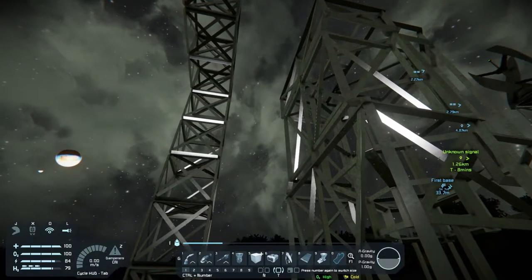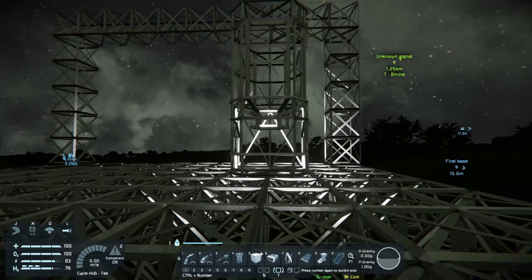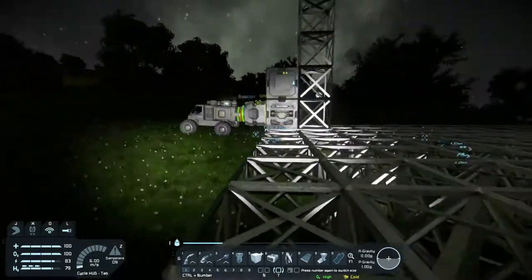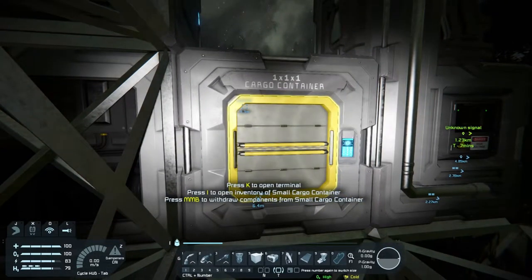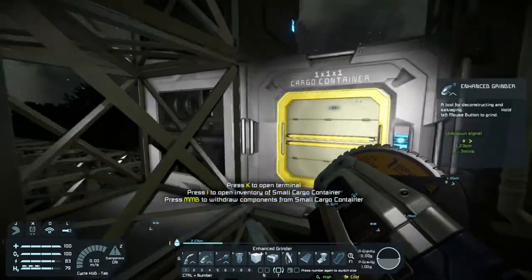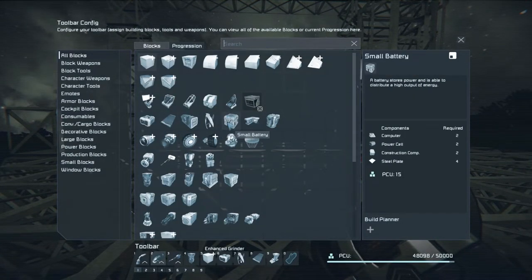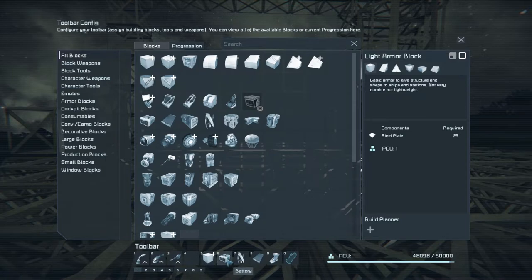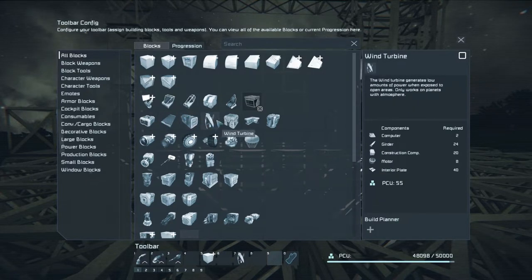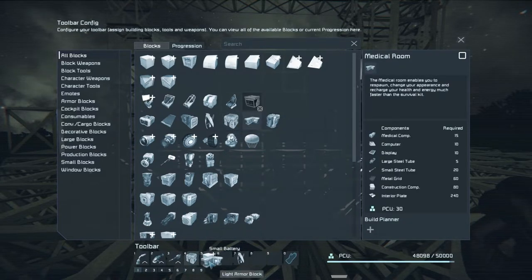Let's make a machine wall — we have a small form of storage here, a medium cargo container. Can we make a large one? We also need to get rid of the small battery — we need wind turbines. We have the hydrogen engine but I don't think we'll need that right now. I'd like to make a few more batteries and a medical room.